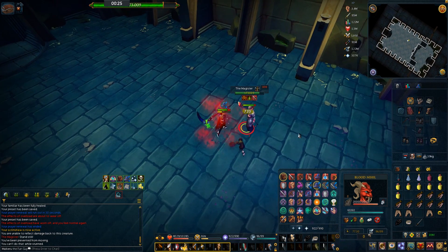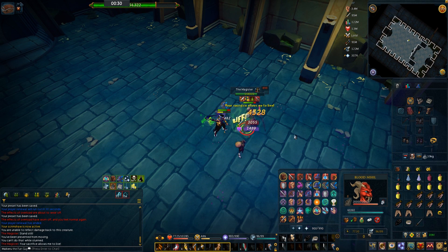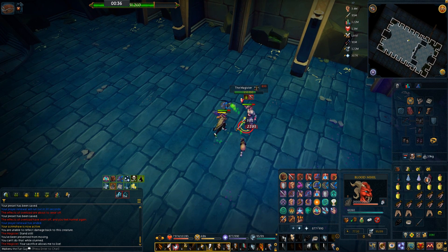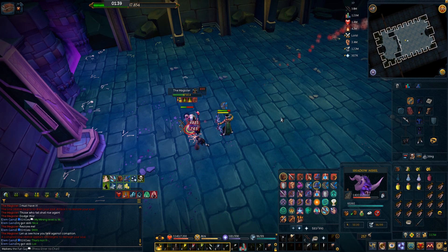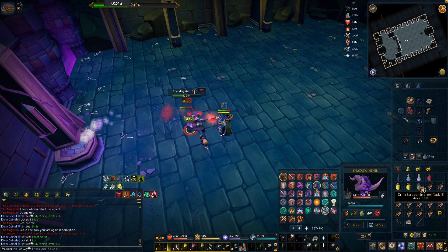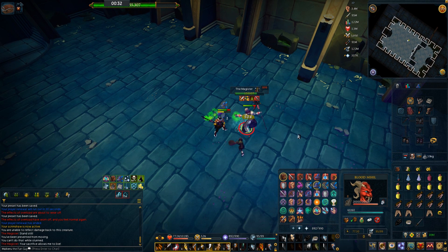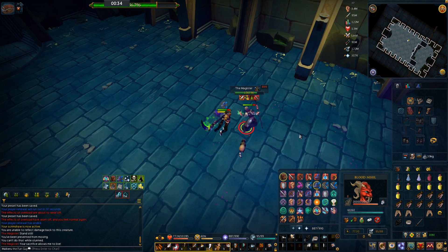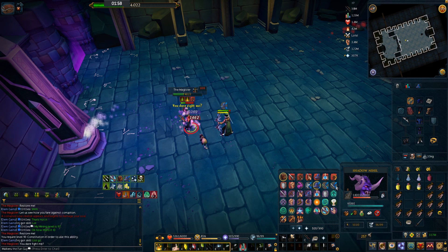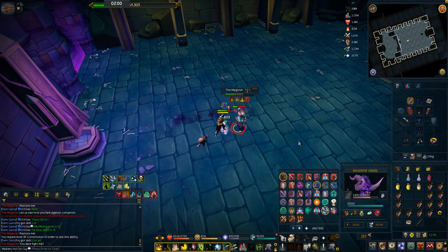Devotion is definitely your best friend here. He mostly uses magic attacks, but he does use range and melee attacks at certain times as well. You can easily switch your prayers at these times to save some food, and especially with Devotion active, it will hit ones. You'll see him smack the floor with his stick and a big orb show up — that means he's going to do a range attack, so switch to protect from range. There's another attack he does which is Asphyxiate, and if you use Freedom, it will stop his channeling and stop him healing. He'll also sometimes say something like 'you think you can beat me' and jump on top of you with melee, so switch to protect from melee.